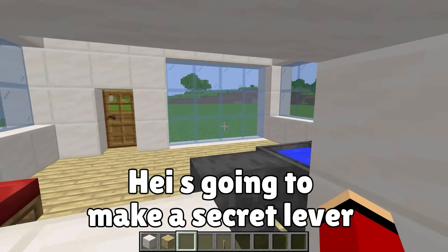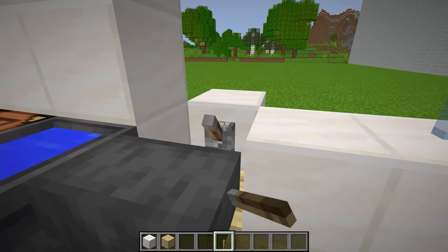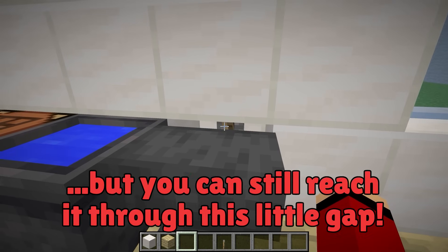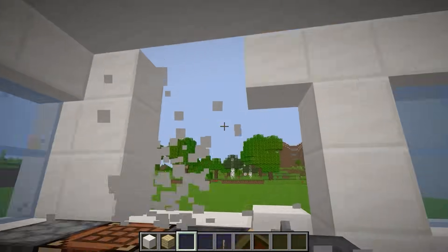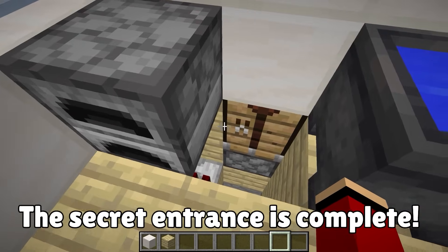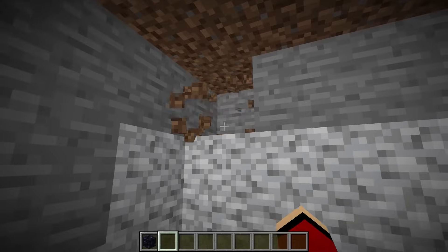The house is looking great — I think it's finished! Which means it's time to get started on the entrance to my underground hideout! Everyone knows a secret hideout needs a secret entrance. That's why I'm going to hide a lever back here. I'll place the lever here and then cover it up. The anvil blocks the view of the lever, but you can still reach it through this little gap.